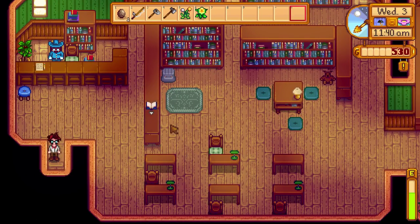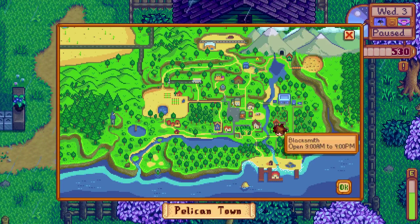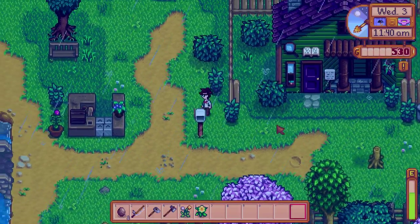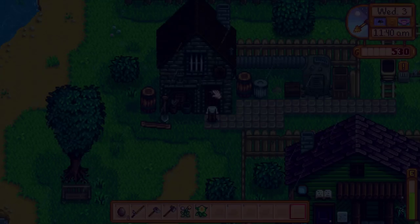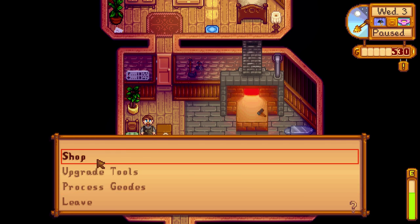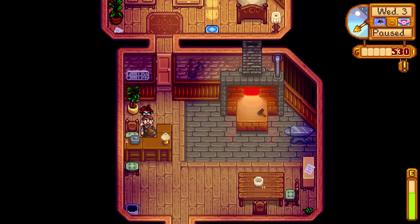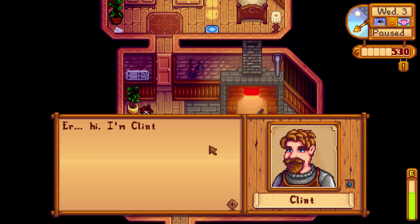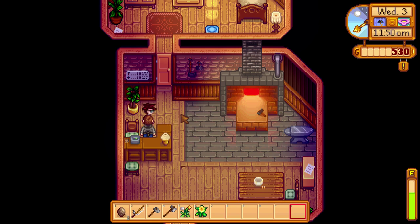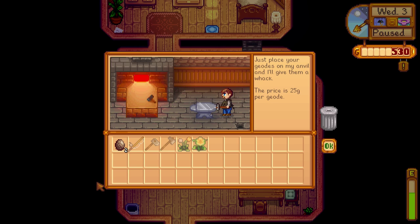But we have a mission — no time for dilly-dallying. We have a blacksmith to find. I'm on top of him. I bet you this is him. There we go. Can I meet the guy first? Say hello? Clint! Hi, I'm Clint — I'm the town blacksmith. If you ever need to upgrade your tools, I'm your guy. Well, I don't need to upgrade tools, but I do need to process some geodes. 25 gold per geode, place it on the anvil.